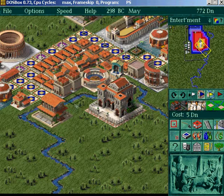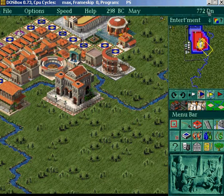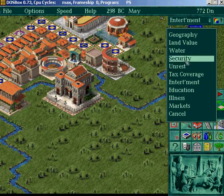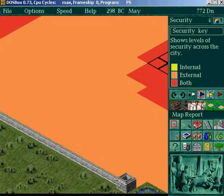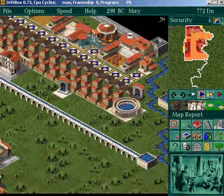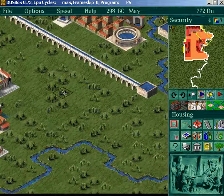Don't build a bridge — that'll mess up your security. And don't forget about these little indicators that tell you what's going on. You can see I have external security and internal security shown here where there's red. I think that's it.